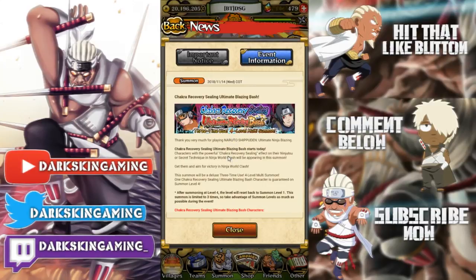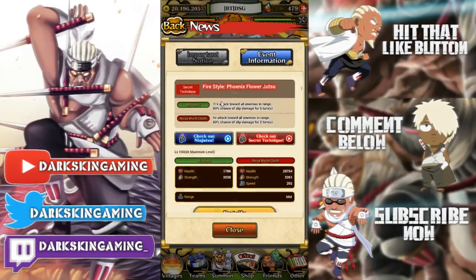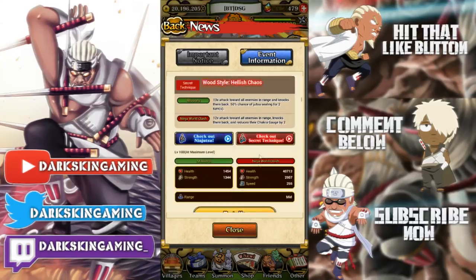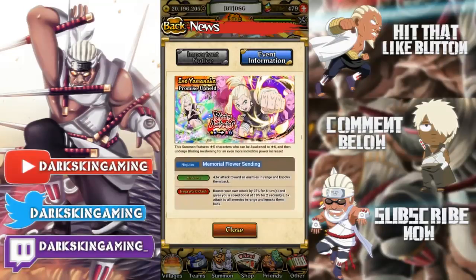Now this list might be wrong - it's ninjutsu or secret technique. I was about to say this Obito - yeah, he doesn't have the seal on his jutsu but he does on his ultimate. And if you scroll down, Atachi does. I'm pretty sure Ino does too.